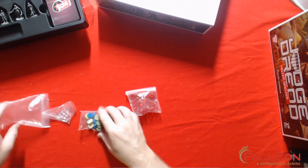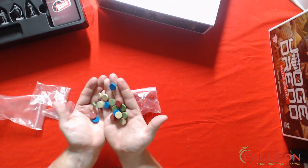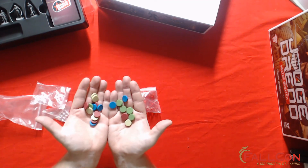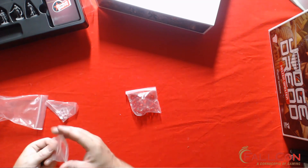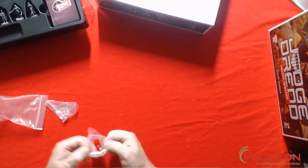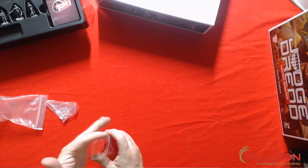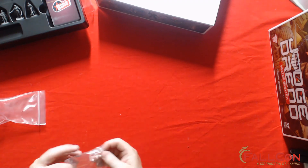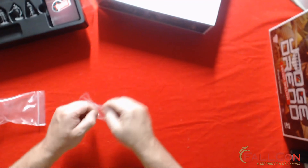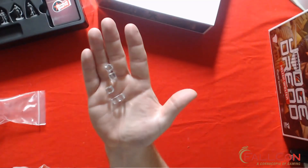We have cubes — these are the Fragments of Reality. Each player faction will have their own Fragments of Reality they're trying to hunt down. Then we have red acrylic cubes — I think these are damage cubes — little six-millimeter red acrylic cubes. And white acrylic cubes as well, five of them; I'm not quite sure what they're for off the top of my head, but that'll be in the rulebook.